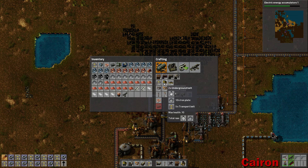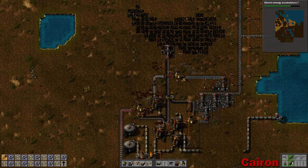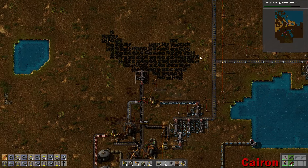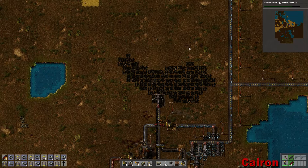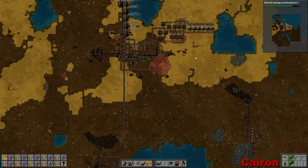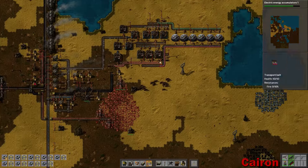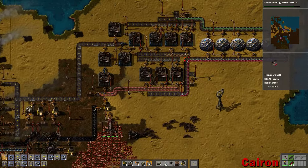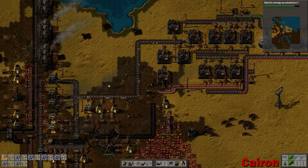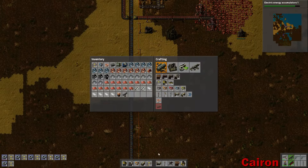What we need to do now is make an absurd amount of transport belts. What do we want to do? This needs five belts and ten iron. We could potentially do a bunch of these. I think we have enough for our personal use. And then once we start using the laser turrets, we won't need quite as much ammo being produced. So what we need to do is get batteries and plastics up into this area — this is where I'm going to put in our blue bottle production.